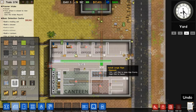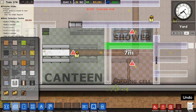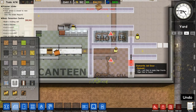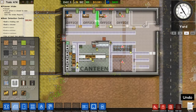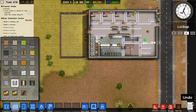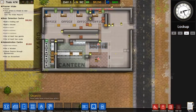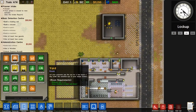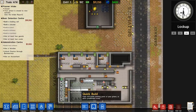Walls — I almost forgot about that. The kitchen doesn't have water yet — okay, they're still building it. Let's make this area into a garbage room. There we go.